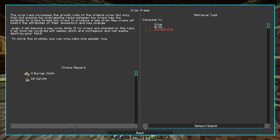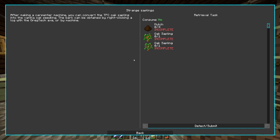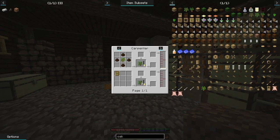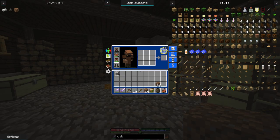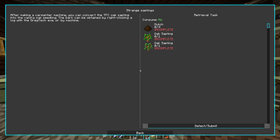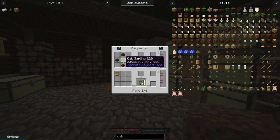That leads on to crop frames and on to strange saplings. After making a carpenter machine, you can convert the TFC oak saplings into vanilla oak seedlings. We actually need the carpenter's machine before we can turn a Terra Firma Craft oak sapling into a Minecraft oak sapling.